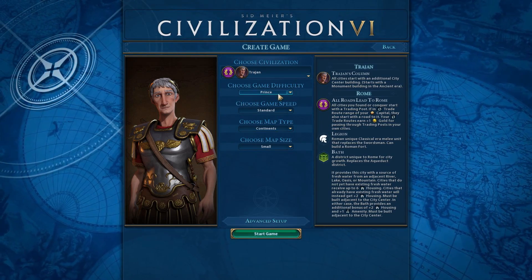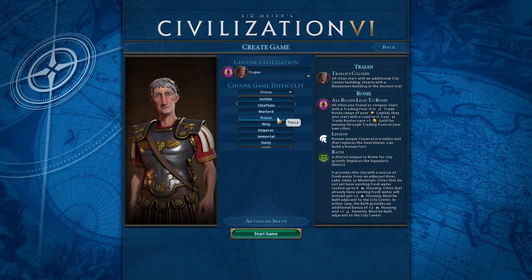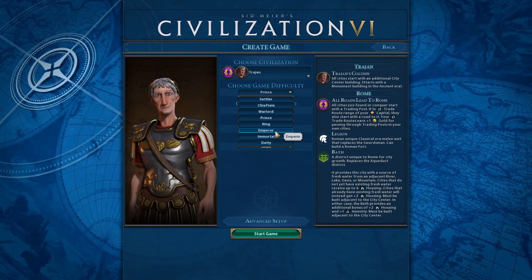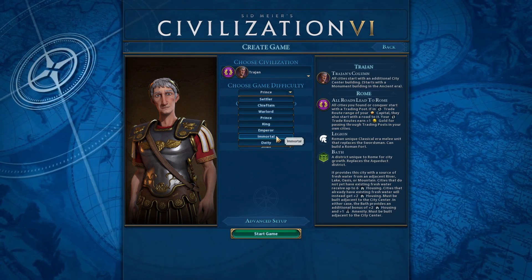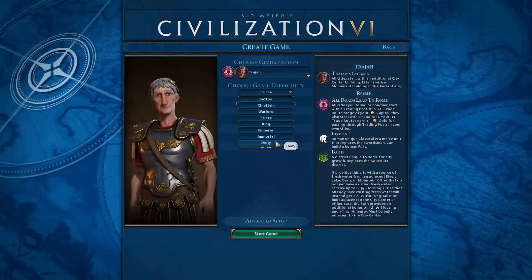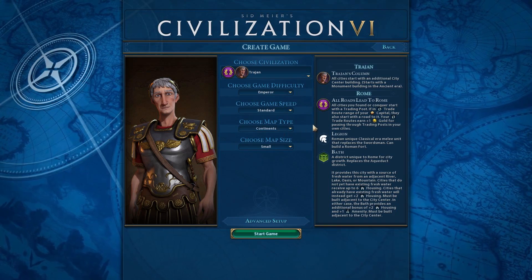So the first thing we're going to do is up the game difficulty — we're going to go up two notches from Prince to Emperor. And then hopefully after this Let's Play, we'll move up again to either Immortal or Deity. At least that's the plan. We might get our faces smashed, but we're going to jump up to Emperor for this one.